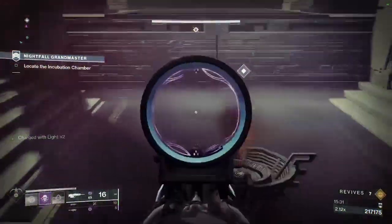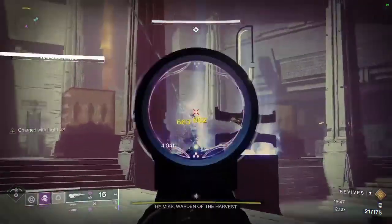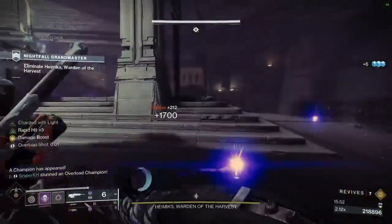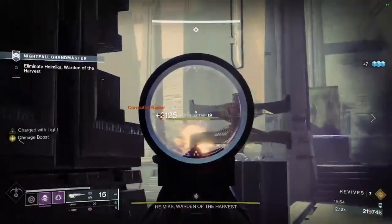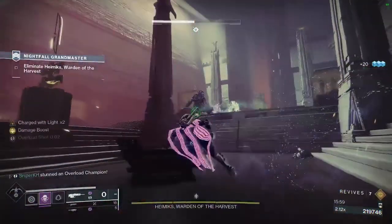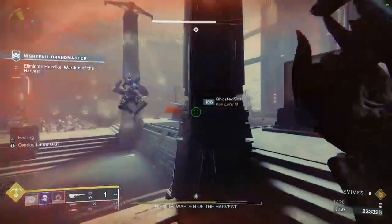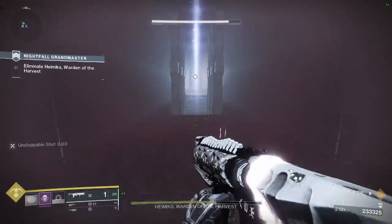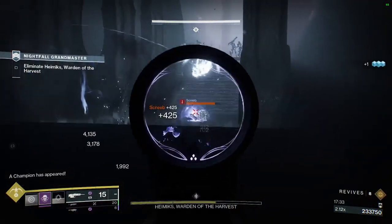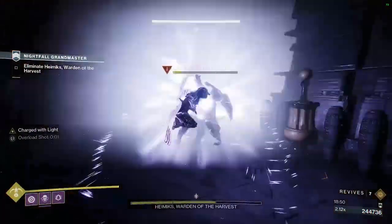The next room is the boss room. The fight starts once your team scans the object, so scan it once you're ready. You'll get some adds spawning in, but not before the boss spawns. Kill them quickly and begin damaging the boss. Adds will continuously spawn until you've damage-gated the boss, so once all adds are dead, focus the boss until you damage-gate him or until a new wave spawns. Once the boss is damage-gated, he'll teleport your team into the first room you teleported into earlier in the strike. Bait the screams, kill them, kill the snipers, do the same to the other side, kill the overload, then jump through the portal.